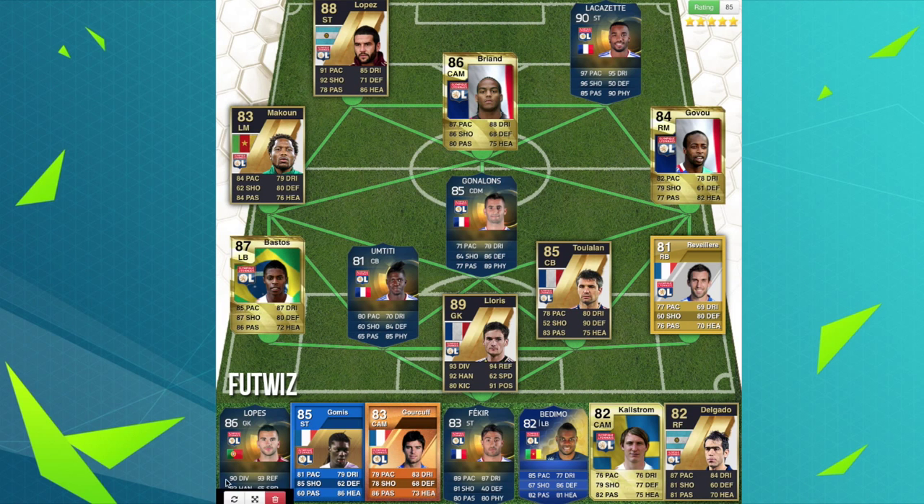On to the bench: we've got Anthony Lopez, their best goalkeeper now, team of the season this year. Gomez is 85-rated, team of the season for FIFA 12. Gorkouf — man of the match. Fakir from this year, team of the season. Bedimo from last year, team of the season. Karl Ström — I have no idea what league he's playing in now, I think it's like the Swedish league — 82-rated CAM. And then Delgado, the right forward, rated 82, from FIFA 11.